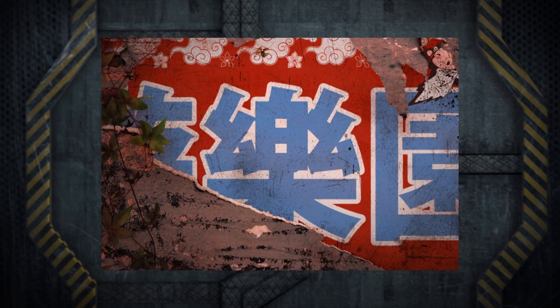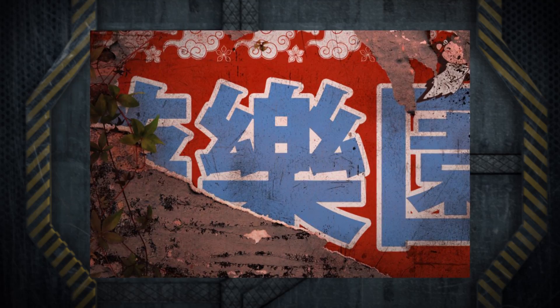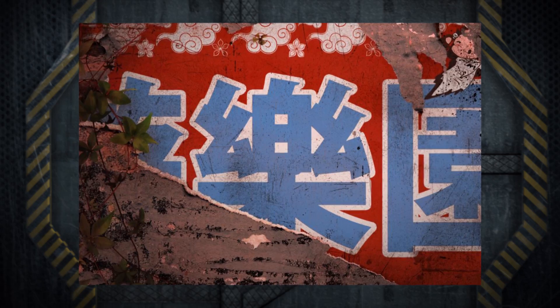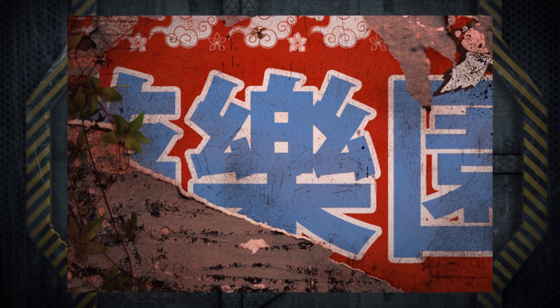As I mentioned in the intro, there was a teaser image dropped today — some artwork representing what this map was about. The traditional Chinese characters said 'fun park,' although there's a third character that's partially obscured. People more familiar with the language told me that combined, those characters make the word 'amusement park,' which fits the Theme Park title for the map.